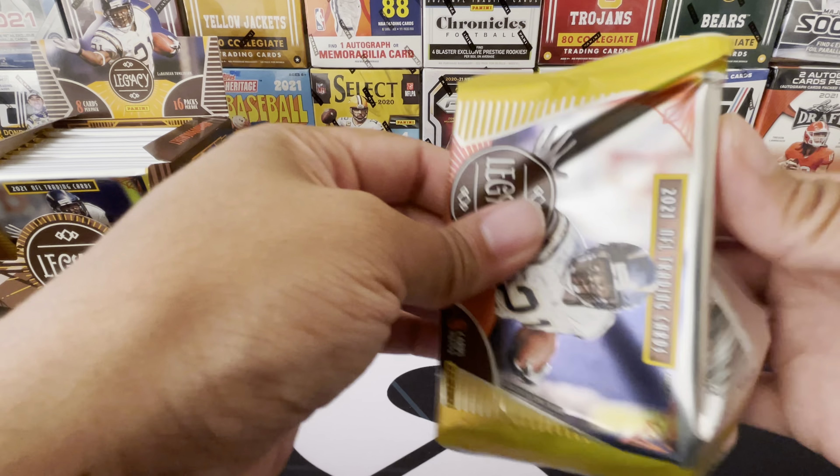Right behind him we have one of these generation cards. These are pretty sweet too. I like how they did this - pairing the families together. We got a Stefan Diggs and a Trevon Diggs - cool card, nice insert. And on the back, we got a Christian Barmore and a Rondell Moore. There go our rookies.